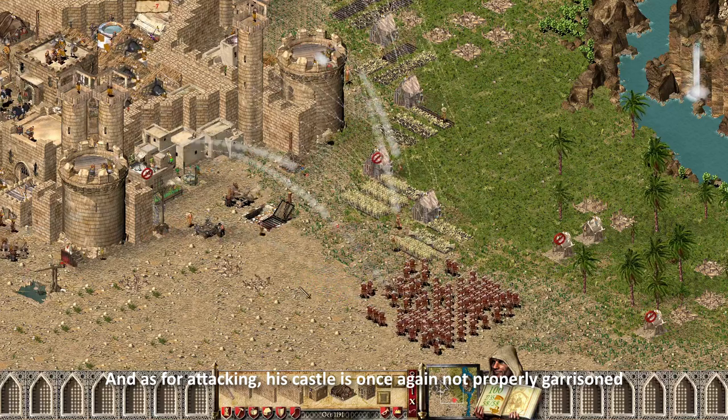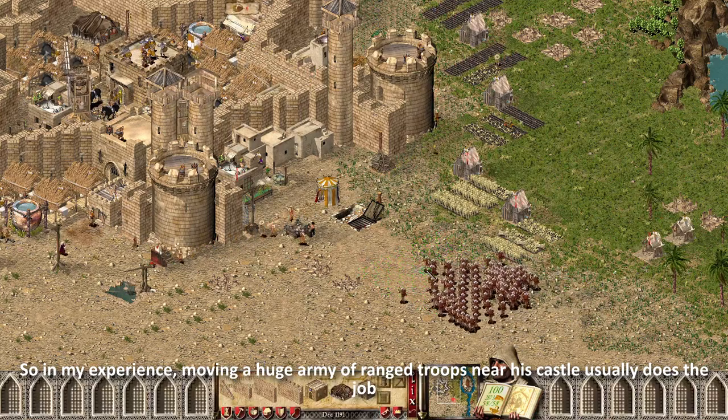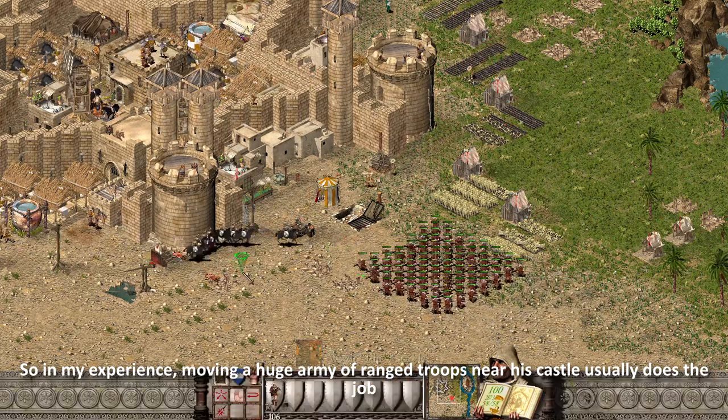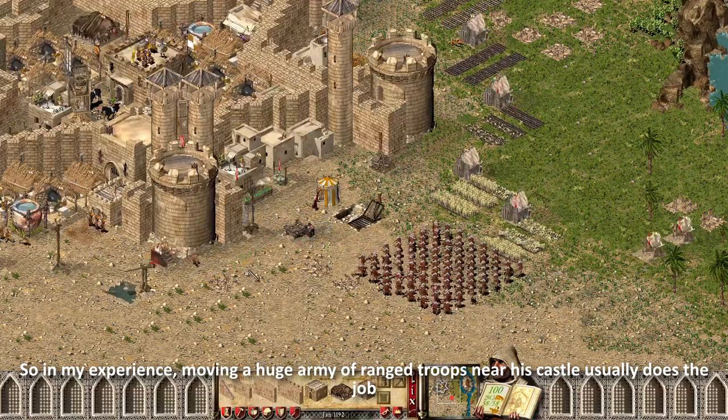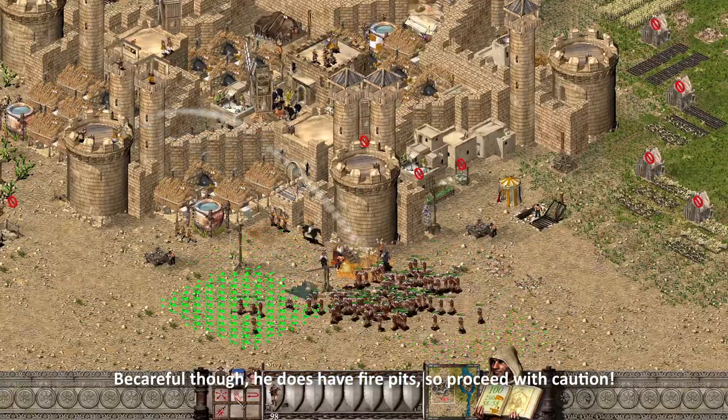As for attacking, his castle is once again not properly garrisoned. So in my experience, moving a huge army of ranged troops near his castle usually does the job. Be careful though — he does have fire pits, so proceed with caution.